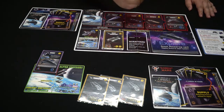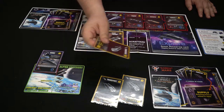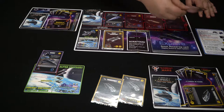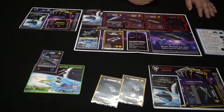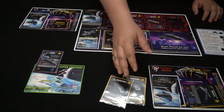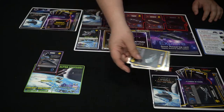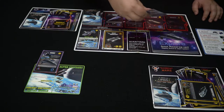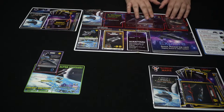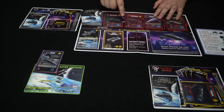Using your remaining scouts — worth one each — or transports, you discard them to buy ships. I'll discard one and put a corvette on top of it. It's very important to put it in the discard the proper way, because it simulates a building queue. I'll put two more and buy this frigate, and that's the end of my turn. In the refresh phase, these cards slide down and more ones come out.